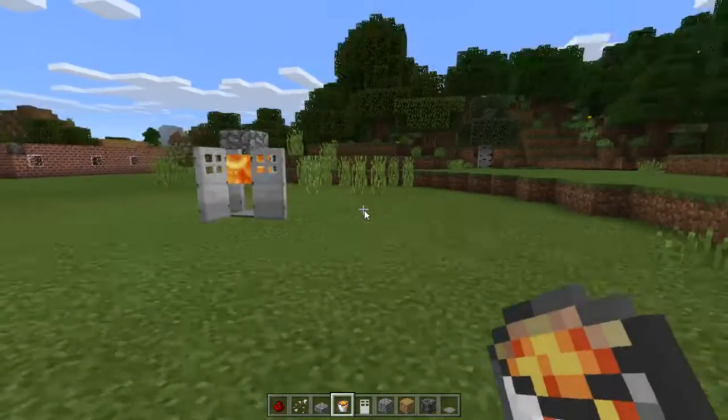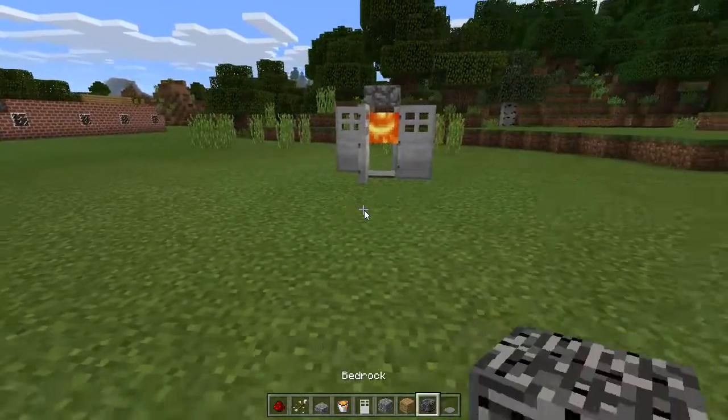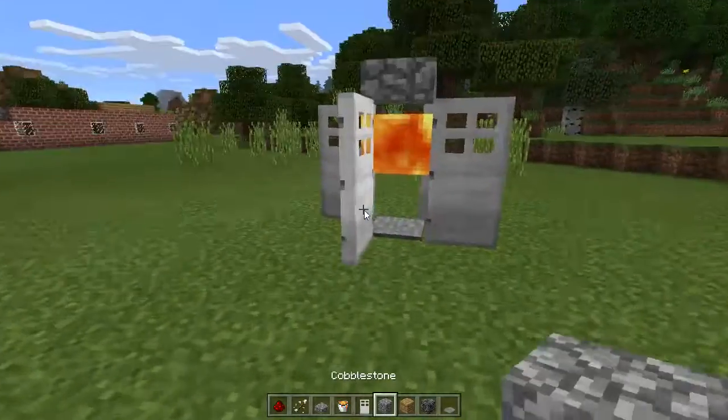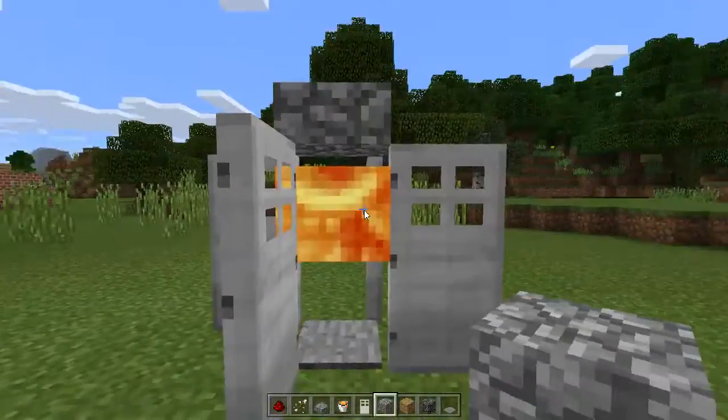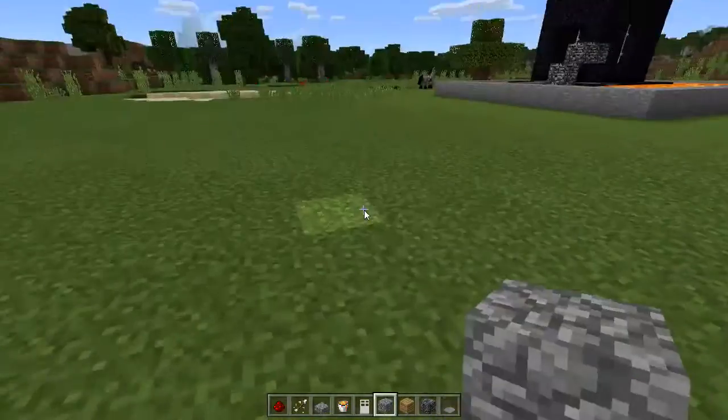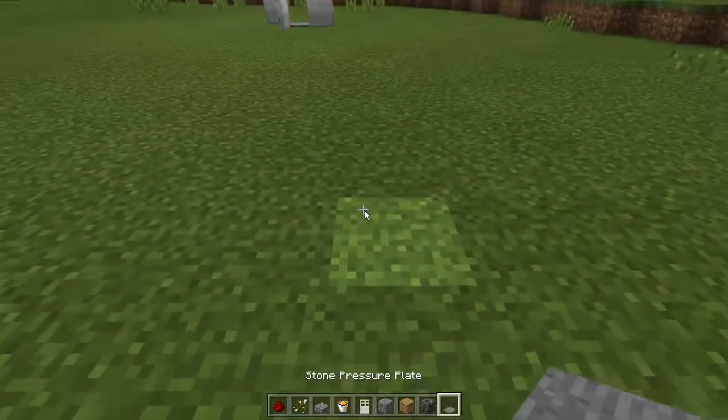It's really simple to build and I'll be trying to do this video under 10 minutes so it doesn't stop. What you need is a slab, an iron door, cobblestone brick, and lava or water — either one works. So first of all you're going to want to put your slab down here.